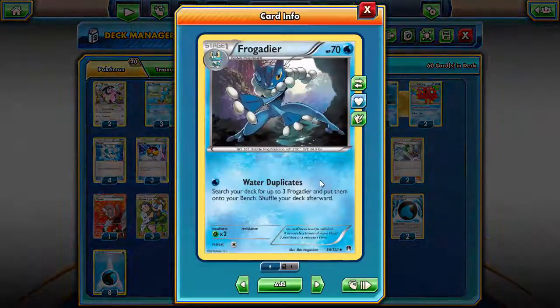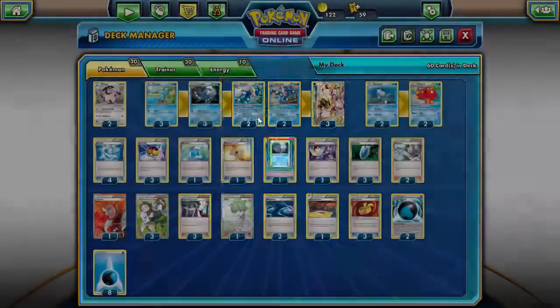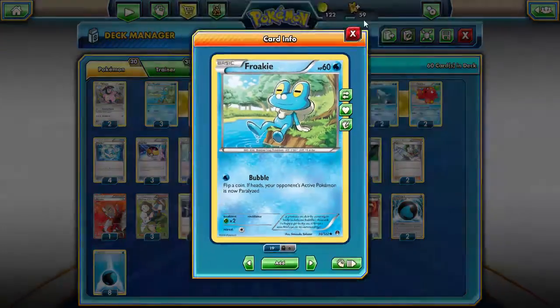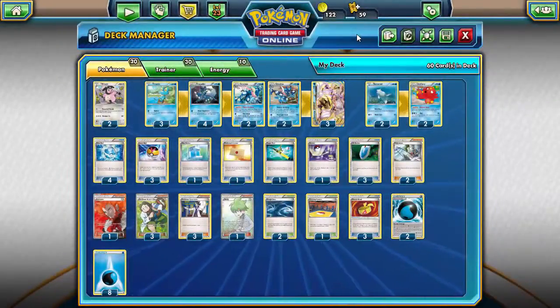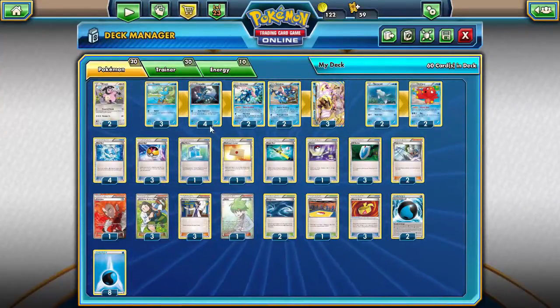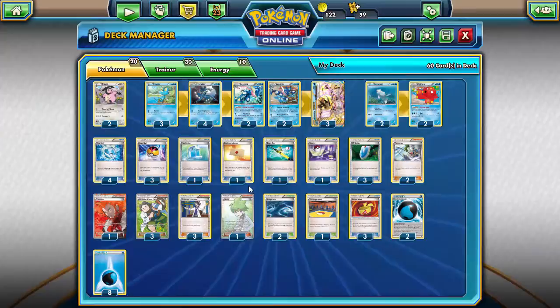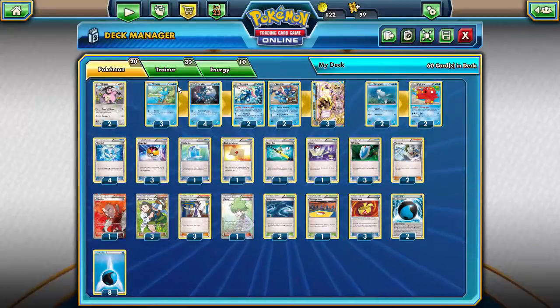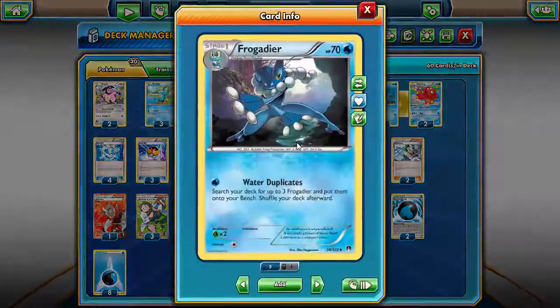Frogadier has Water Duplicates, which lets you search your deck for up to three Frogadier and put them onto your bench, then shuffle your deck — meaning you really only need one Froakie to get this deck going. You don't want Froakie clogging everything up because usually all your Frogadier will already be out. However, you do want to start with Froakie more often than not, so that's why you're running more Froakie than any other basic Pokémon. We're running four Frogadier — the absolute max — just to use Water Duplicates to its fullest potential.